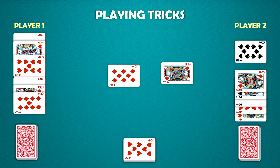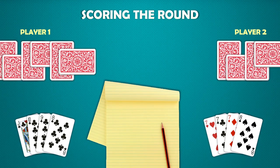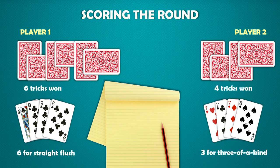Player one plays the trump-suited queen of hearts and wins the trick with the highest-ranking trump. Play continues until all ten tricks have been played. At the end of the round, players count their tricks, reveal their poker hands, and calculate their scores. Multiply the poker hand points by the number of tricks won for the player's score for that round. In this example, player one had a straight flush for six poker points and won six tricks during the round for 36 points. Player two had a three-of-a-kind for three poker hand points and won four tricks during the round, which gives them 12 points.